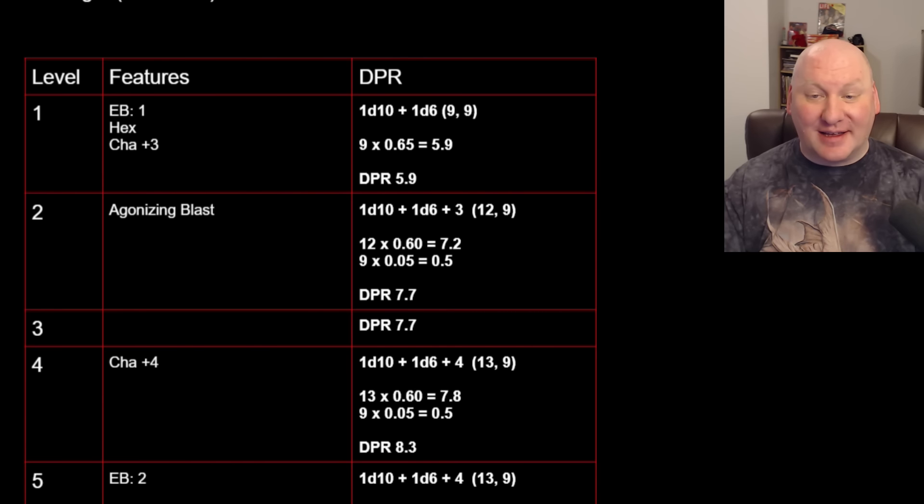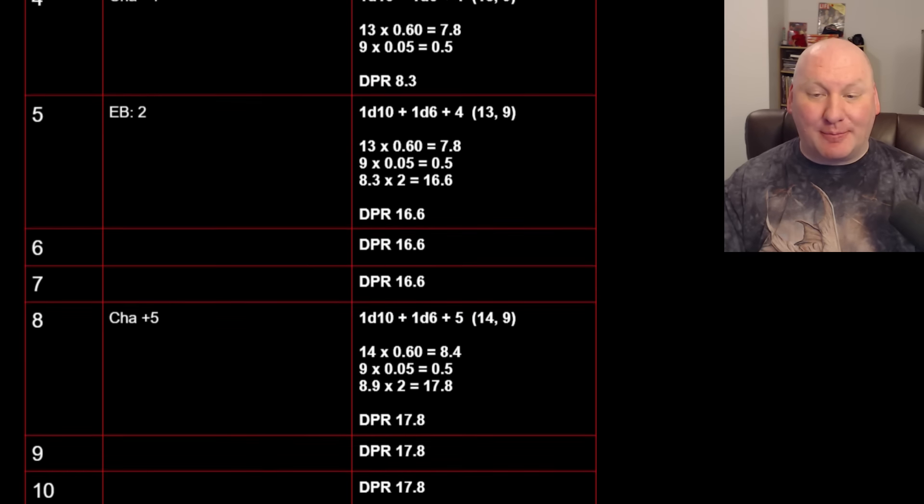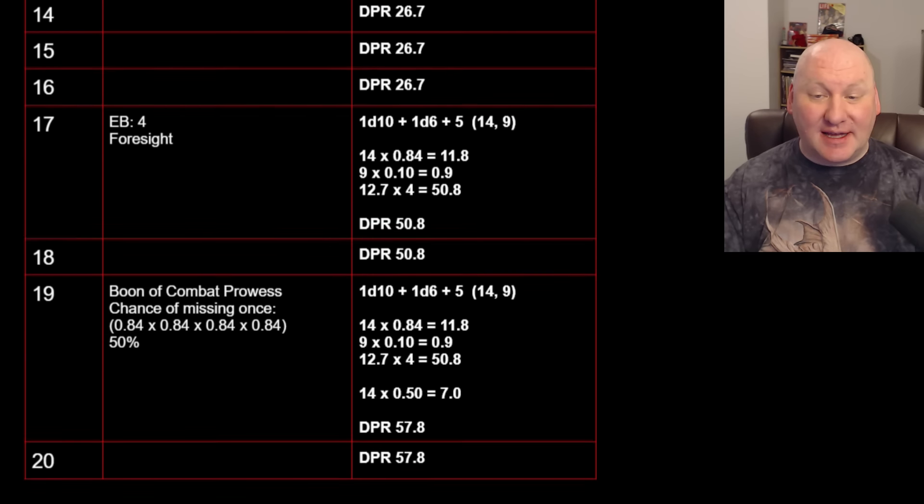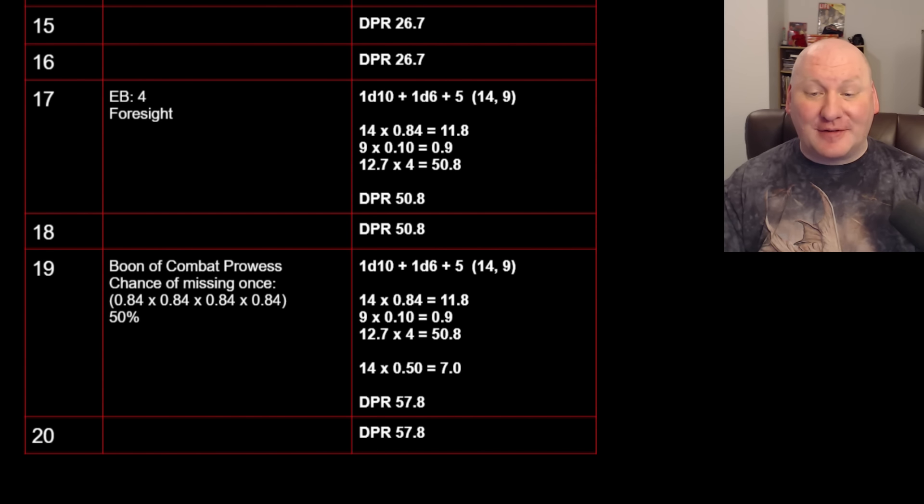Here is the math. I'm not going to walk through every calculation — it's there to see and it's fairly simple. The numbers are: 5.9, 7.7, 8.9, 16.6, 17.8, 26.7, 50.8, 57.8. What I noticed is that at level 17 when we get our fourth Eldritch Blast we always see a jump, but adding Foresight at the same time creates a massive jump — from 26.7 to 50.8. That's almost double.